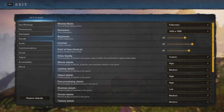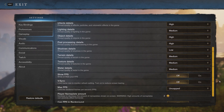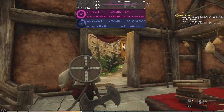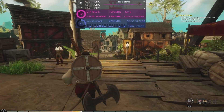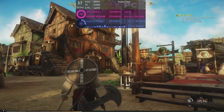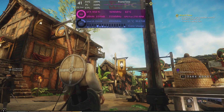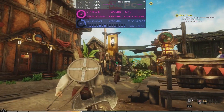So there you have it — the optimization guide for New World, a game with quite the interesting performance. With the custom settings we're now getting an average of 38fps, a nice 30% increase over our 30fps average with very high settings. Even so, the game clearly has much different averages in and out of cities, but hopefully this guide will help you get the most out of your hardware and improve performance in the highly strenuous cities. Thank you for watching, please like and subscribe, and I'll see you in the next one.